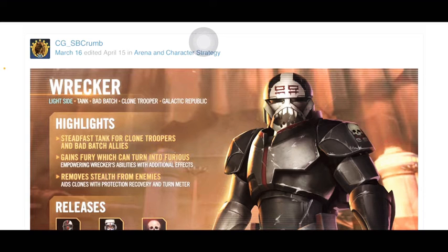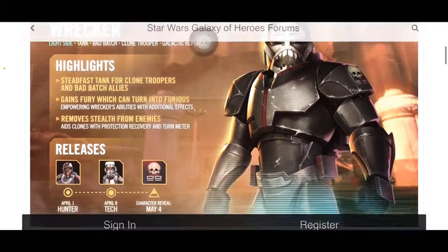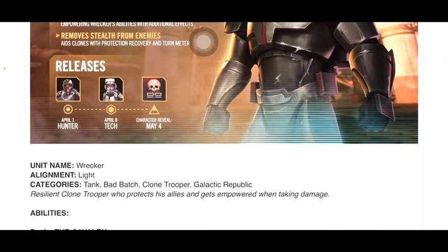Gains fury, which can turn into Furious. There he is — look at that sexy mask. Name: Wrecker. Alignment: light. Categories: all that. Resilient clone trooper who protects his allies and gets empowered when taking damage.